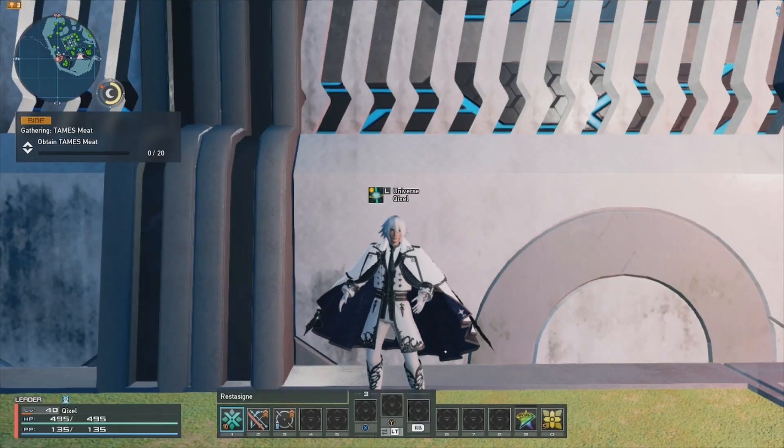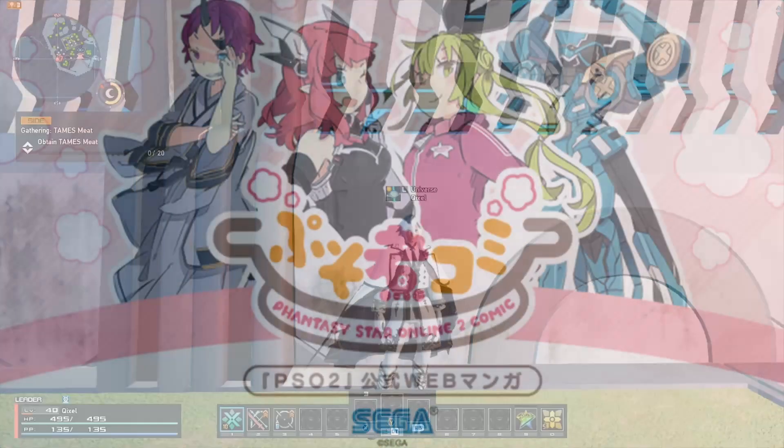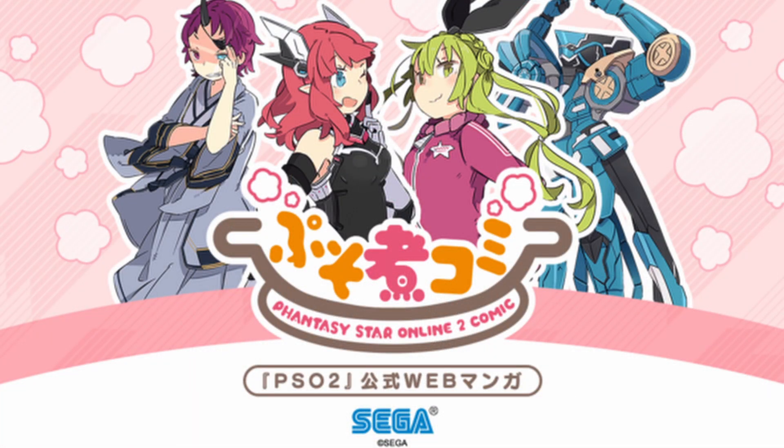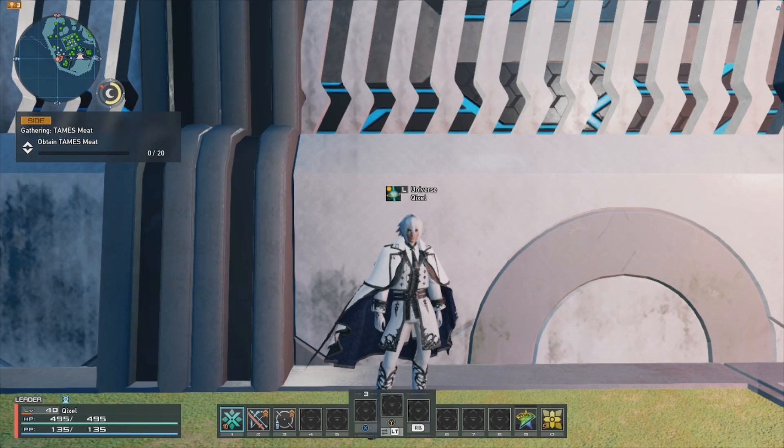Hey Arx, there's a really easy way to get some cosmetics for your character in NGS. These are promotional codes from what is called PSO2 Commie, or the PSO2 Comics. There are currently eight codes from this that, as far as I'm aware, are just permanent or do not expire.